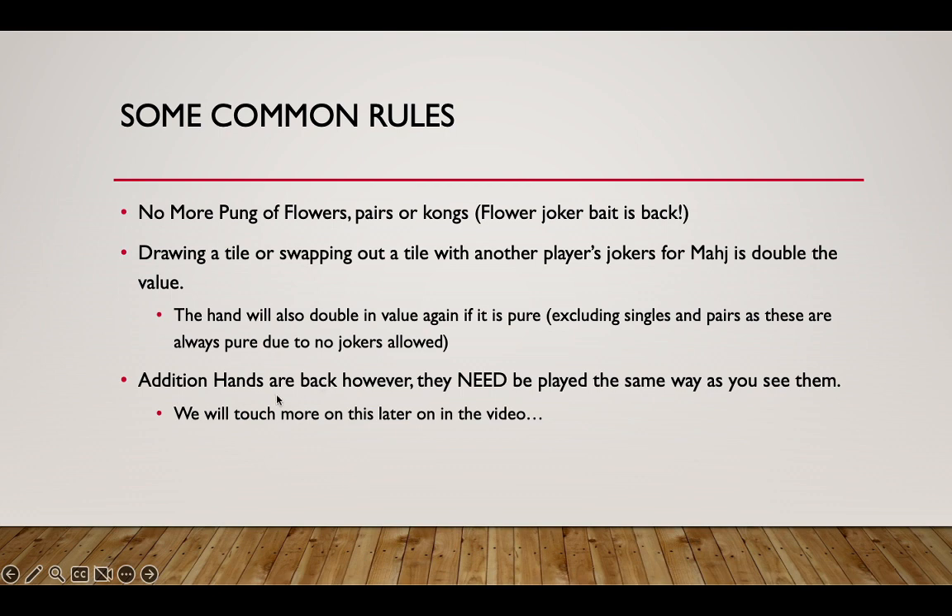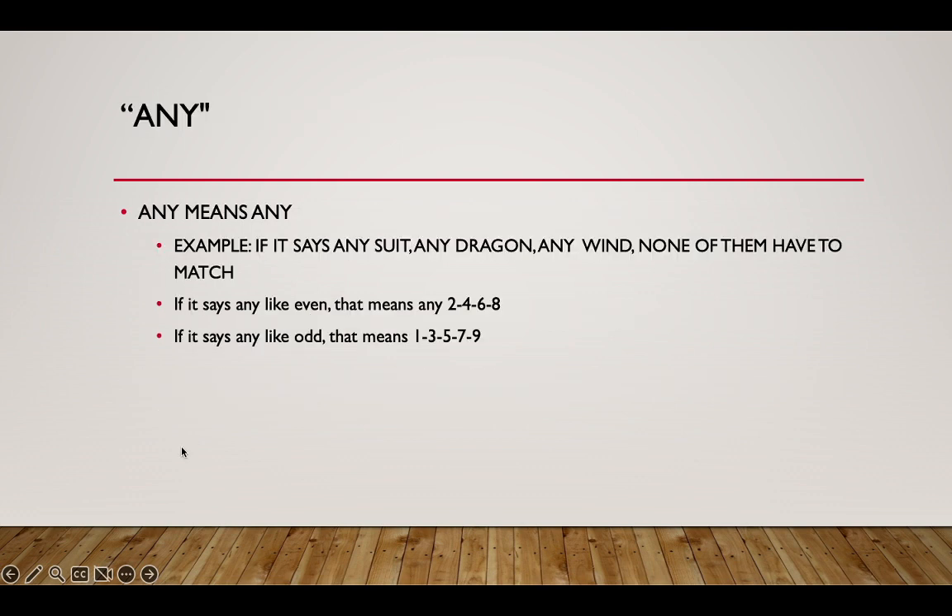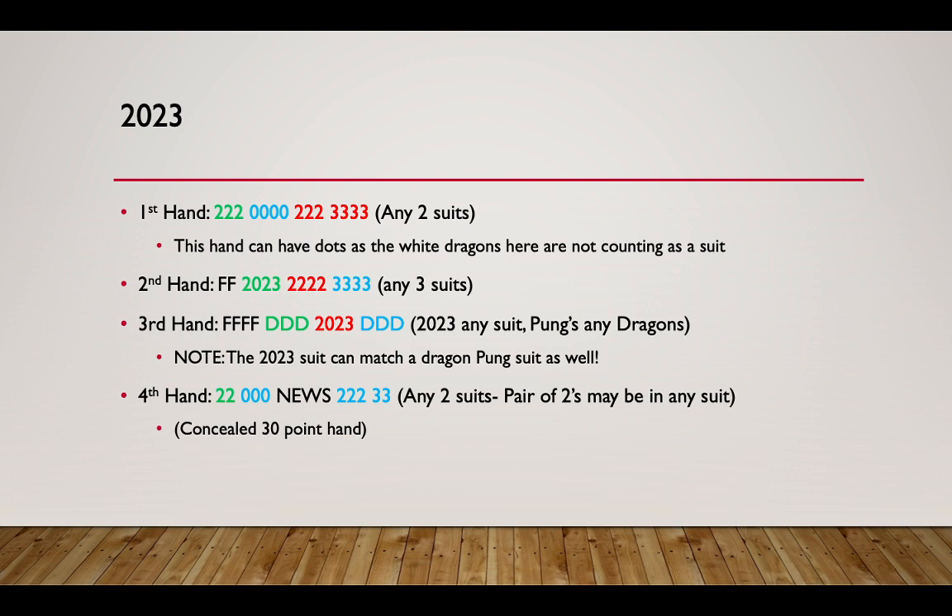If you draw a tile and swap it out, that gives you double the value, and the hand doubles in value again if it's pure — no jokers. That excludes the singles and pairs category since no jokers can be included in a pair or single. Addition hands are back, and a lot of people are happy about that, but they need to be played the same way as shown on the card.